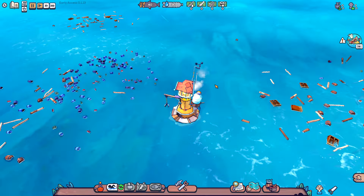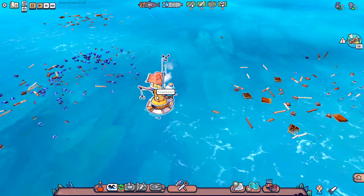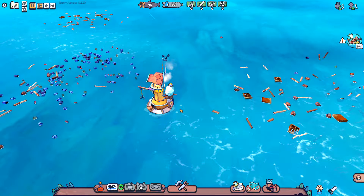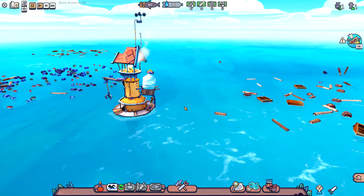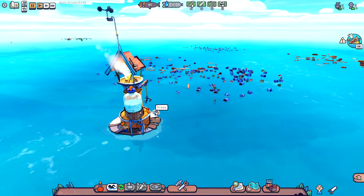Flotsam takes place at sea. In their version of the apocalypse, the ice caps have melted and the world has been flooded, and it's our job to rebuild this floating town. Clicking on the town heart shows its storage — 60 units of water and 100 items. Right now we have 40 cans of food.